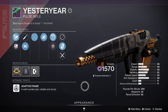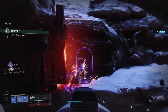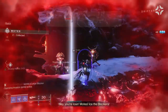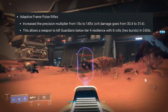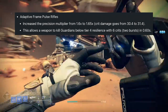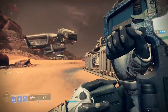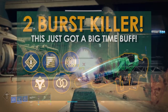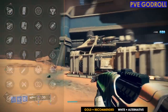Yesteryear is an energy void adaptive frame 390 RPM pulse rifle obtainable as a Gambit reward through playing Gambit and ranking up at the Drifter. On top of this, this weapon just got buffed with a recent change to adaptive pulse rifles, with Bungie increasing their precision multiplier from 1.6 to 1.65, increasing the crit damage from 30.4 to 31.4. This essentially means you can two-burst any guardian up to four resilience with a 0.60 TTK. In today's video I'm going to be covering both the PvE and PvP god rolls to consider.